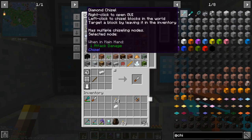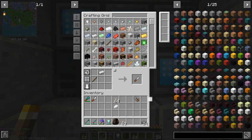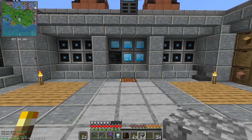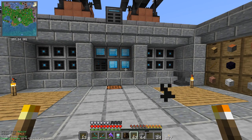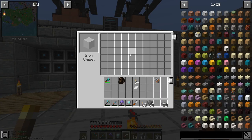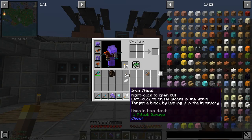It's the same for the diamond one — just one diamond and one stick. Let's grab a stack of cobblestone, because cobblestone is an early game material and it's not something in vanilla you want to use that much, but with Chisel you can turn it into lots of different things. With the iron chisel, we have this interface with a space up here where we can put blocks to be chiseled. If we shift-click cobble into there, we get all of these options.